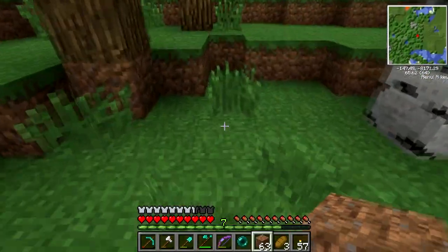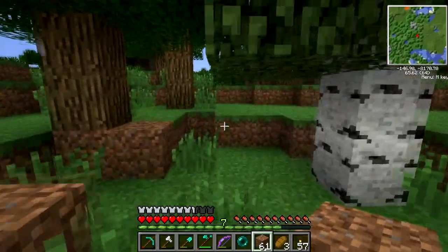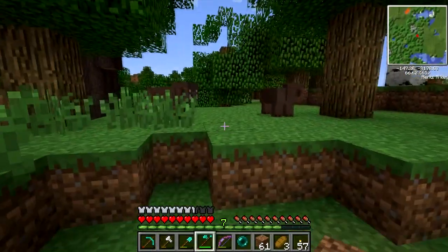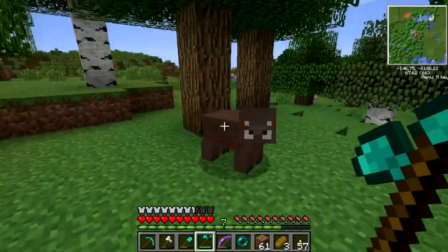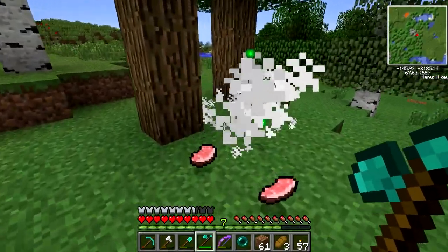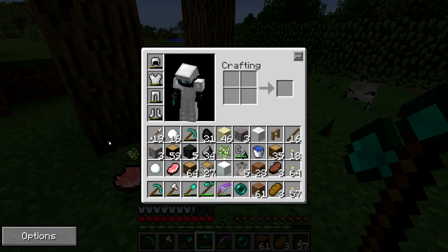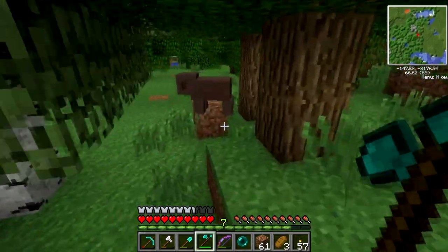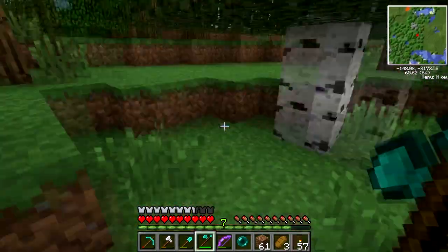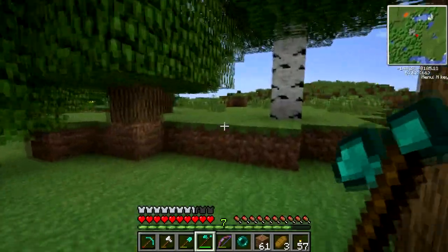Why am I still cutting down trees? I wanted to put a marker — a weird place of dirt — just so I know where I wanted to come out. Well done. What do I not need? Saplings — peace. Get off my dirt. I guess that's my penance for murdering you in cold blood.